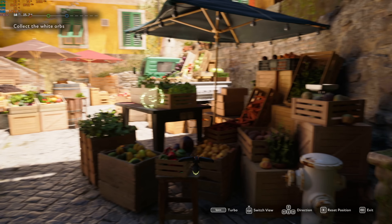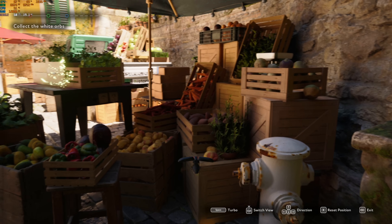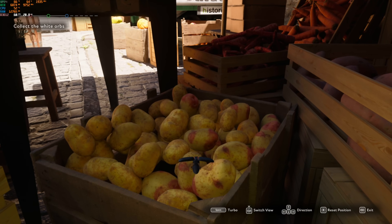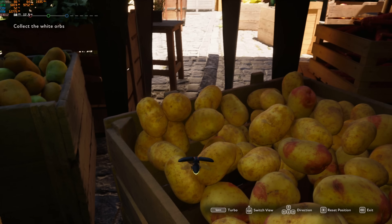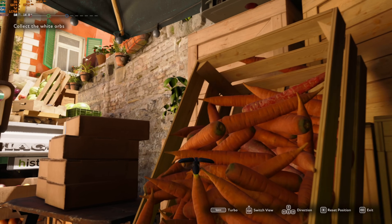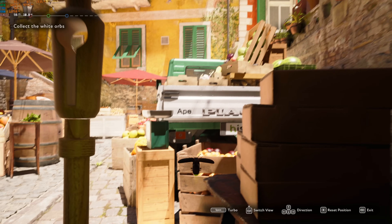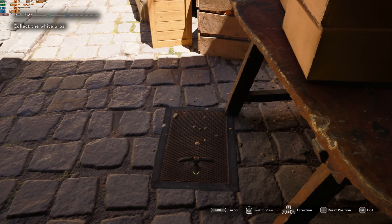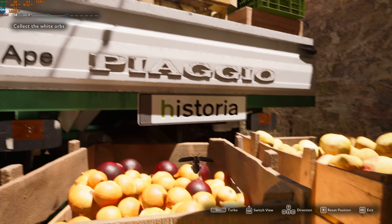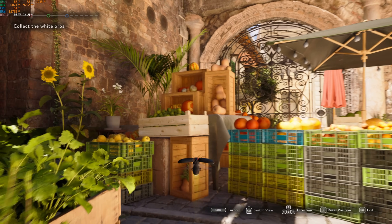This is a mini-game but we'll check out the environment a little bit more. It's gotta be photogrammetry - there's just no way. I'm trying to see if we can fly closer to these pears right here. What happens - does it have collision? Oh, that's so cool. Our kids are gonna be so spoiled playing graphics like this when they grow up. This is definitely a European town. I miss Europe - this is making me miss it even more.